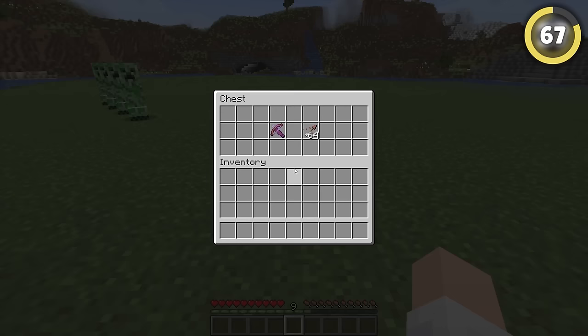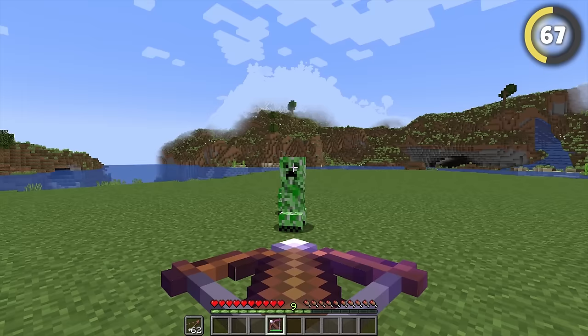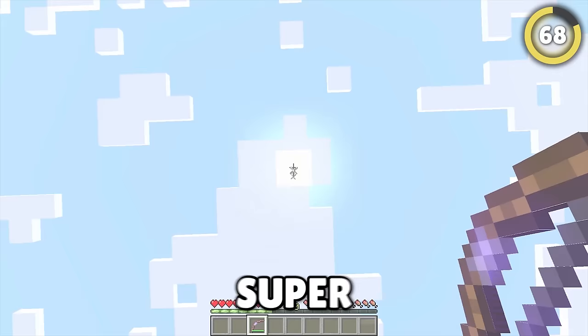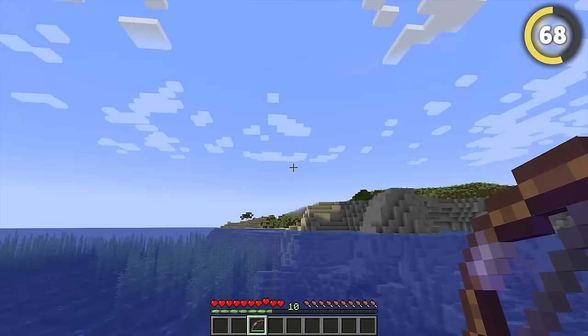Tipped arrows are more useful than you realize. You can use harming arrows with a piercing crossbow to deal tons of damage to multiple mobs at a time, and even collect the arrows after. And if you hit yourself with a slow falling arrow, you'll fly super high when using a Riptide Trident, allowing yourself to float for miles with an Elytra.